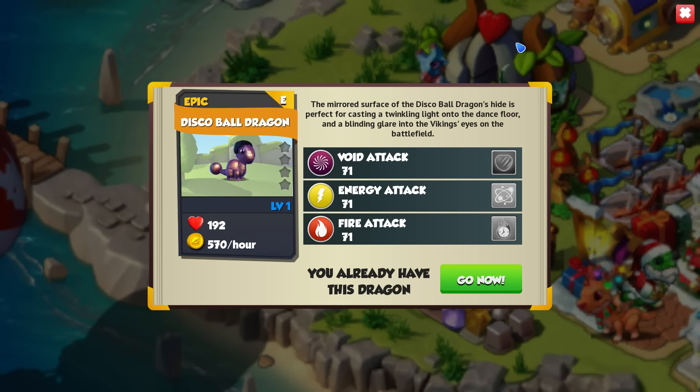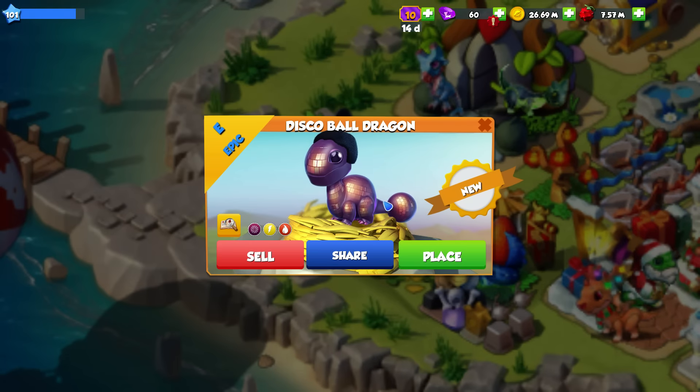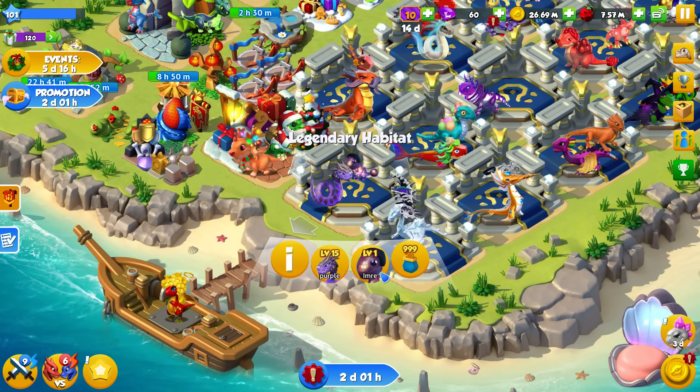The mirrored surface of the Disco Ball Dragon's hide is perfect for casting a twinkling light onto the dance floor and a blinding glare into the viking's eyes on the battlefield. That's a good point — he would just blind them with how shiny he is. That is actually a really cool tactic.